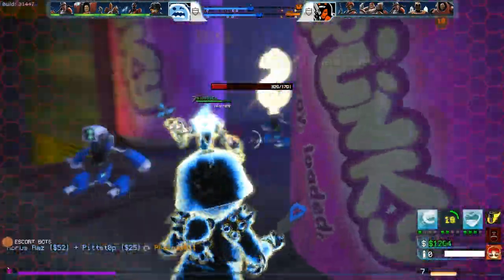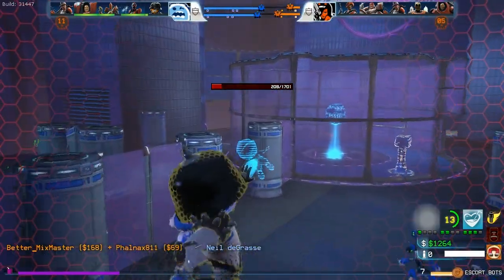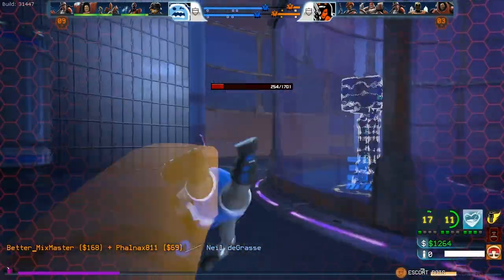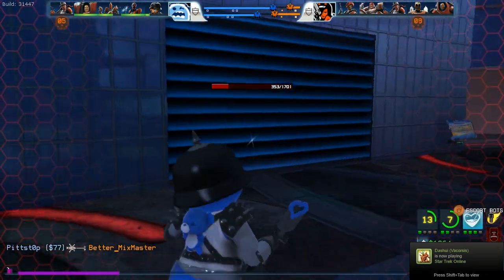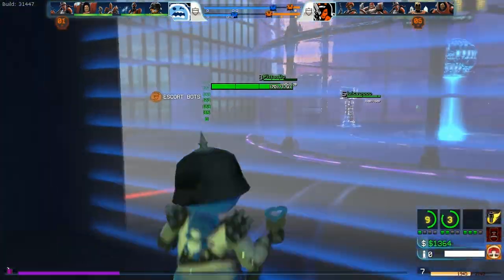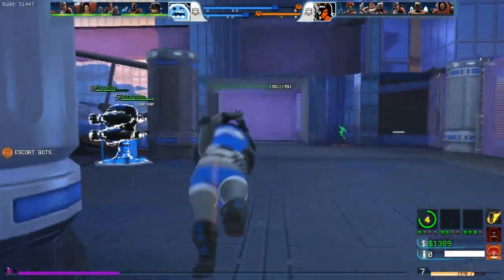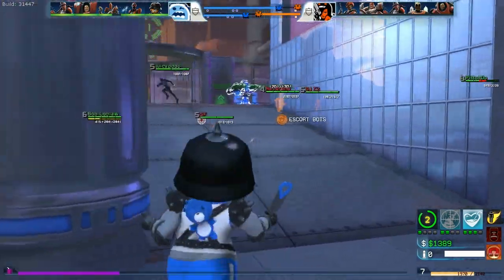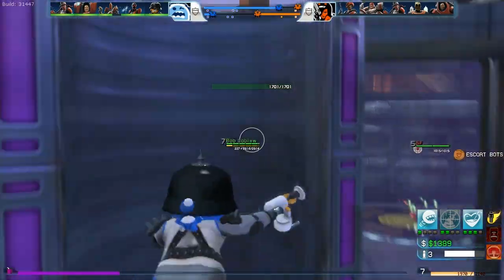It's a good opportunity to go back to my base. When you're heading back to base, you want to look at the screen and see what time it is. There is a timer on the scoreboard — hit Tab and look at the top and you will see what the time is. The Annihilator spawns every 5 minutes, so keep an eye on that.